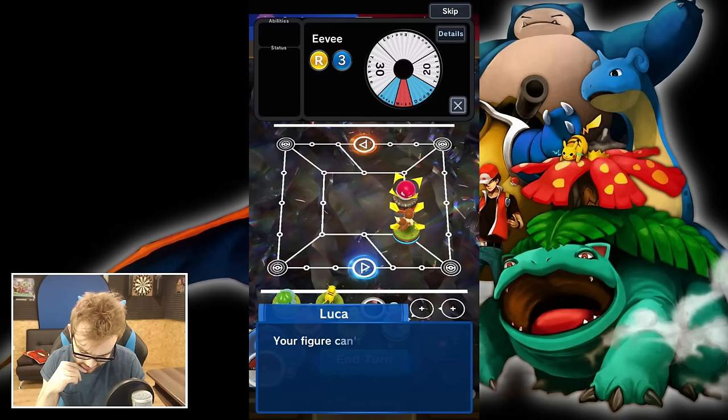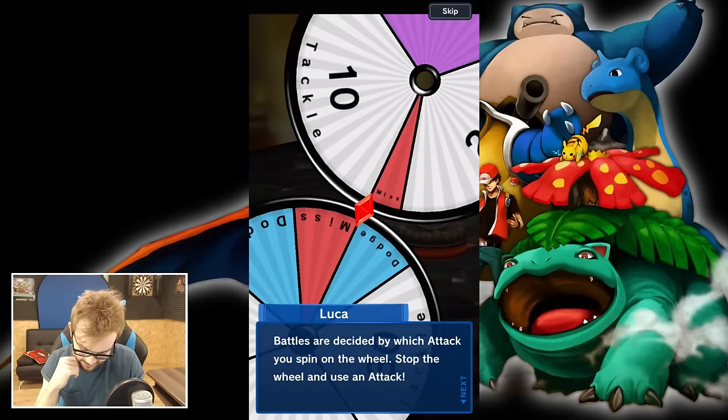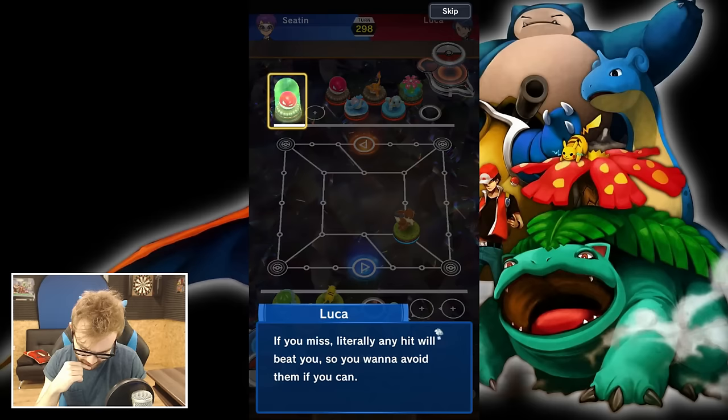Battles are decided by which attack you spin on the wheel — stop the wheel and use an attack. There's no way to accurately stop this, so we should use Tackle. That worked in our favor — Eevee just absolutely wrecked that. Is that Voltorb, or is that the evolution? My Pokemon knowledge has all suddenly faded.